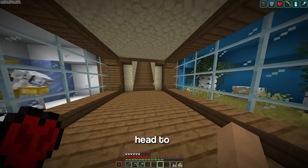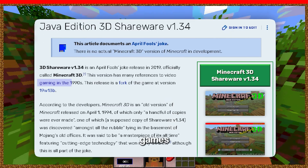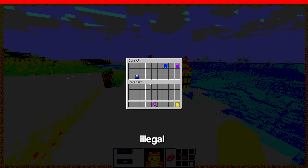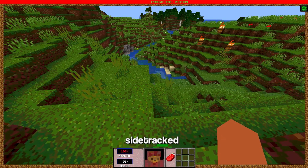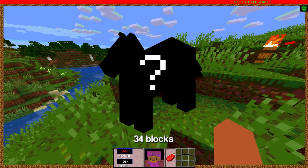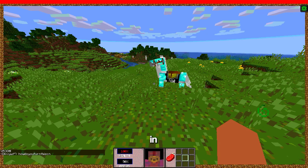The next mob comes from an update not many know about called 3D Shareware, which replicates video games from the 90s. Looking around, you'll find lots of weird barrels and random illegal items — is that a potion of luck? The reason I'm here is to get a legendary horse that can jump over 34 blocks in the air and run faster than an elytra. To get it, I need to type the command 'how do you turn this on?' and it spawns the horse in.